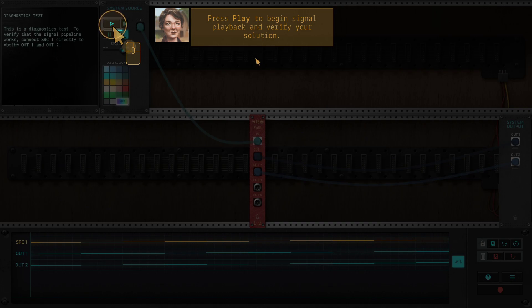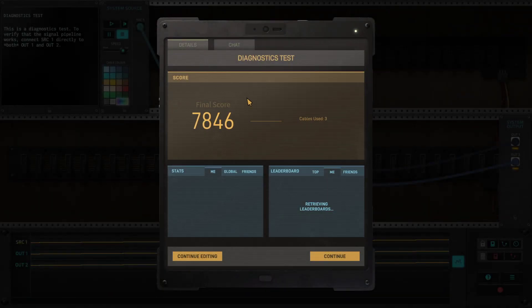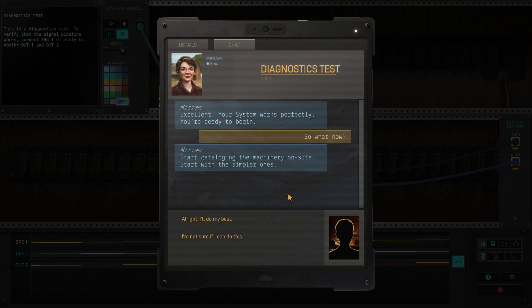I call a bad tutorial something that's not easily accessible for the average intelligence person. Press play to begin signal playback and verify the solution. The last few steps were actually a pretty good tutorial — it hits you with a bunch of information all at once that I didn't even understand. Nice music. I'm being too overly critical, I should just shut up. Excellent — your system works perfectly, you're ready to begin.